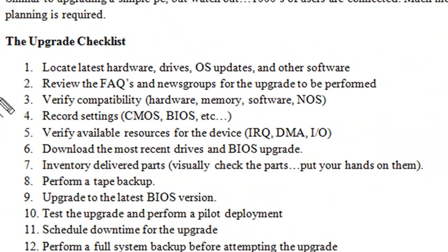Make sure you have a nice checklist — I have 16 things right here. First, locate the latest hardware, drives, operating systems, and other software. Review the FAQs of the hardware and news groups for the upgrade you're going to perform. Verify the compatibility of your memory with your operating system and your hardware. Record your CMOS and BIOS settings — don't let those get lost. Verify your resources: IRQ, DMA, IO. Download the most recent drivers and BIOS, and inventory deliverable parts.